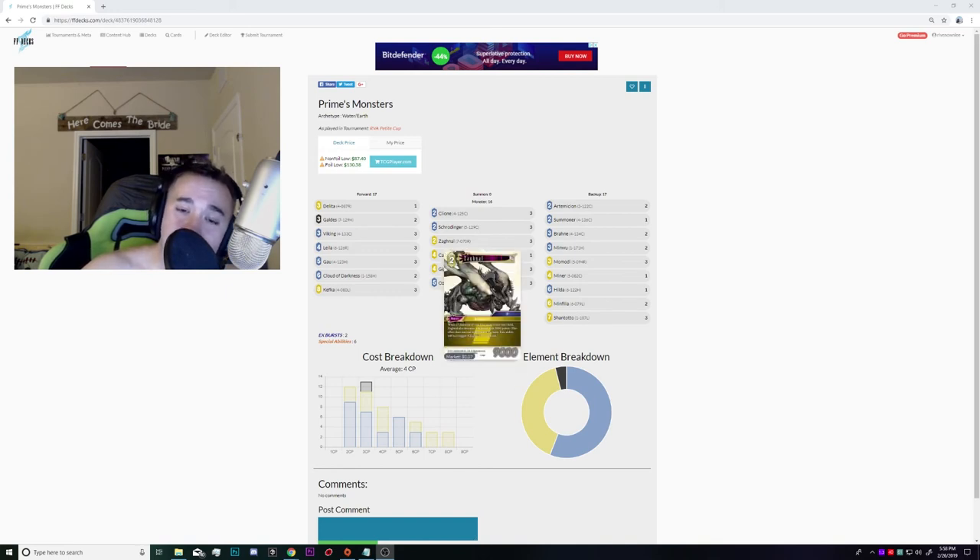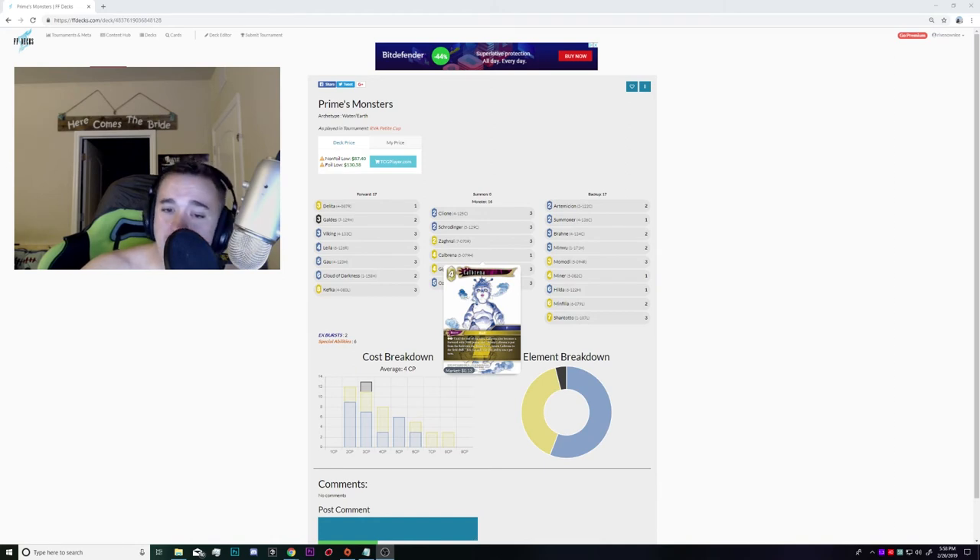Zaglo was insane. If you watch my matches, I did more points of damage with Zaglo than probably all the other fours combined — although Ozma may have won me more games outright. Calbrina is a card you can take or leave — you could cut it or add a second, just depends on your matchups. I don't think earthwind can beat this card, but it's not great elsewhere. I like it at one; you can Shortanger it back later or get it back with Galdez. It has cute synergies with Delita and Kefka.